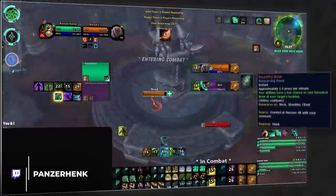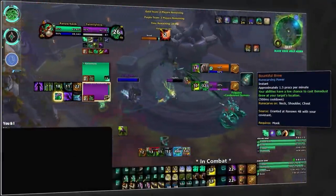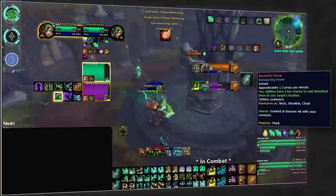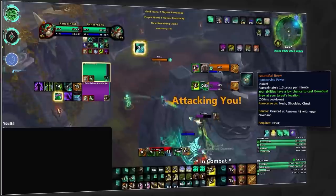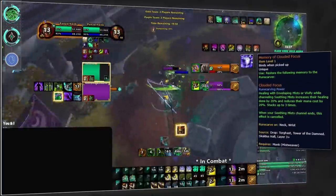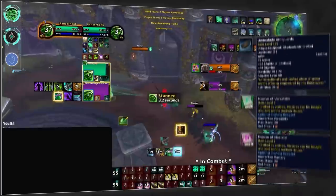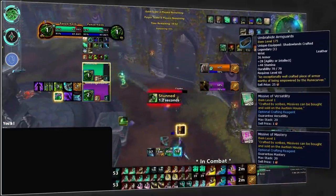Next up we've got monk. For Mistweavers, you'll still want to remain Necrolord for Bonedust Brew. Additionally, you'll be able to utilize the Bountiful Brew legendary, giving you a chance to proc Bonedust on your allies for some nice free additional mastery healing. For standard legendary, Memory of Clouded Focus will remain the standard, crafted onto wrist with versatility and mastery missives.